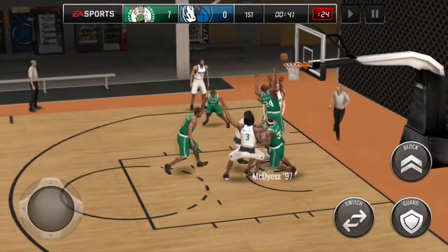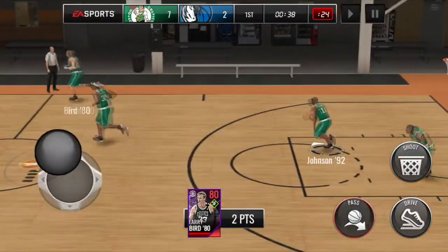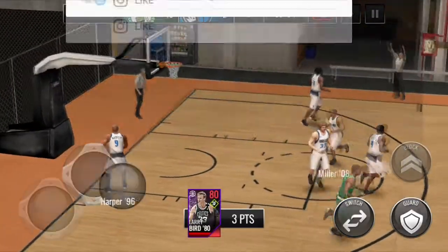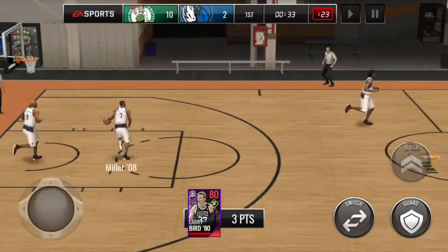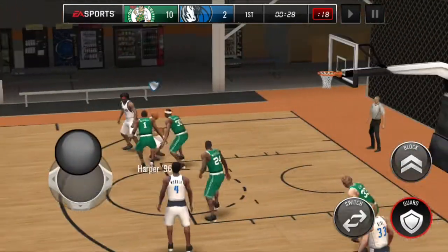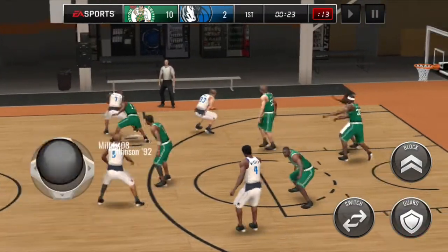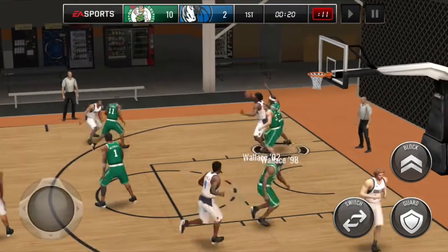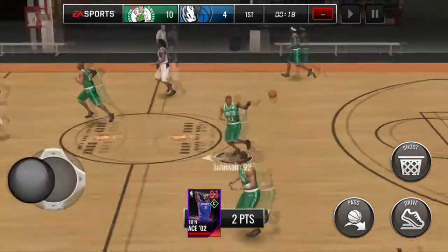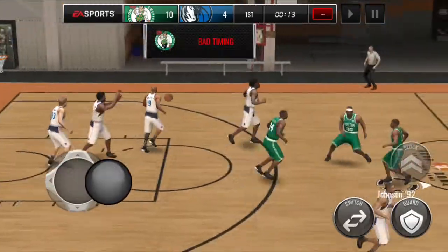We got an open three — let's go! We got lucky right there. That boy Larry Bird with the offensive rebound and score, but it's all good. We're going to try to play some lock-up defense again. It is best to do this once you score — lay back, sit back, chill, and right when they cross the half-court line, press them up. How in the world did he make that from behind the backboard? Ben Wallace was never known to be a scorer — never.